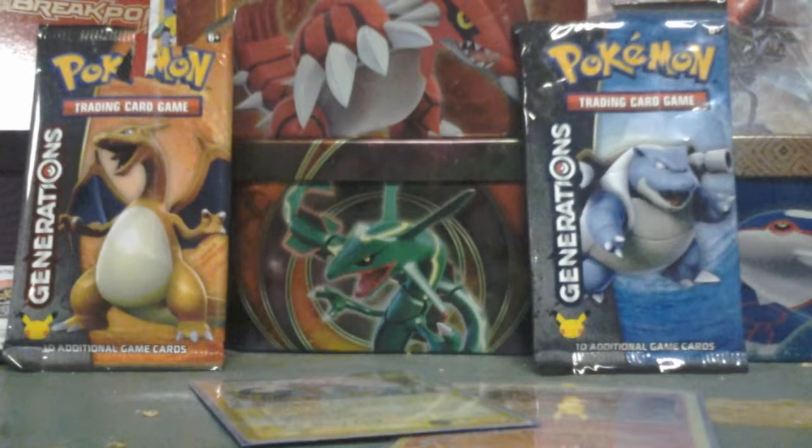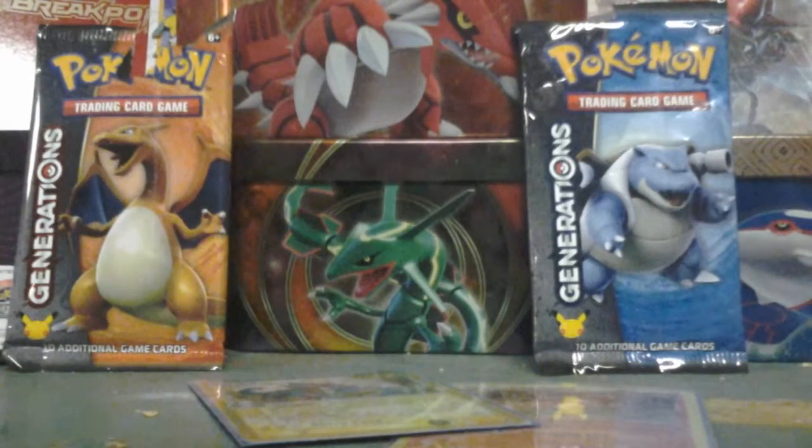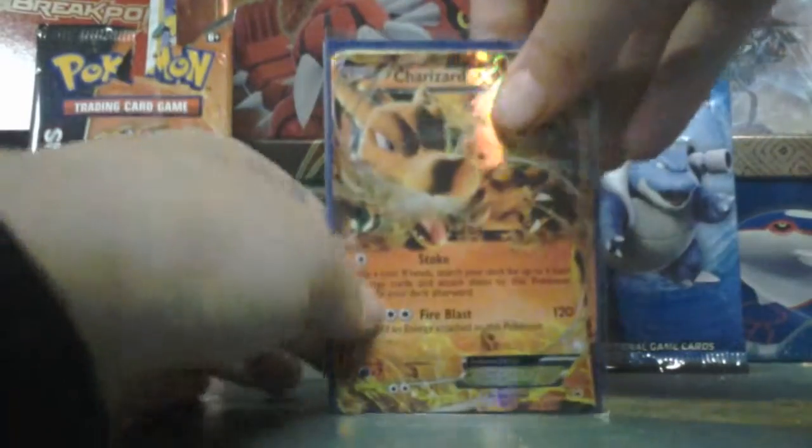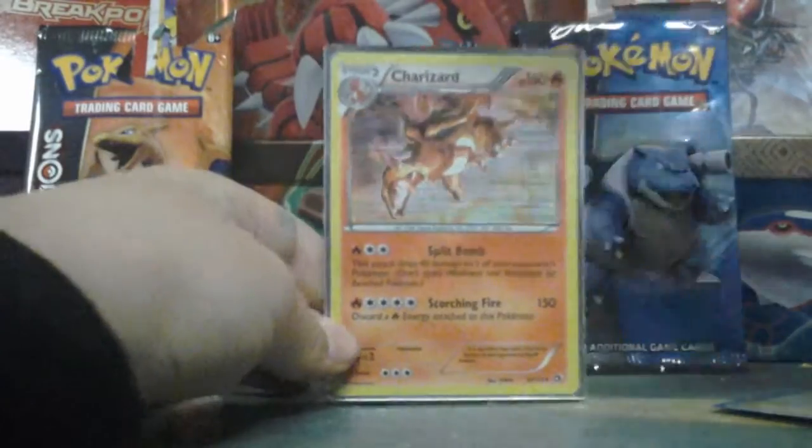And then we got the two top loaders. Oh, this is a black star promo. I did not see that coming. I'm fine with that though. So that was my trade: Charizard EX, Feraligatr Delta Species, and a Charizard Hollow.